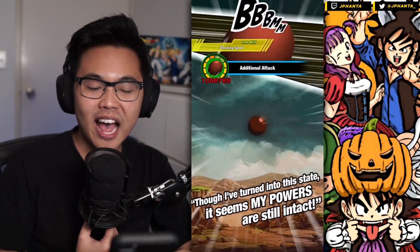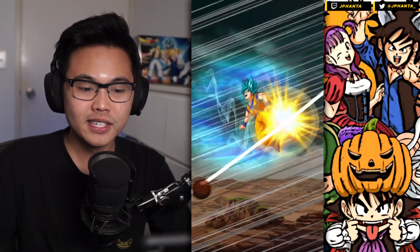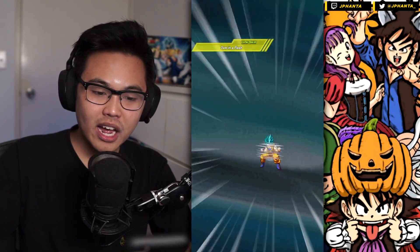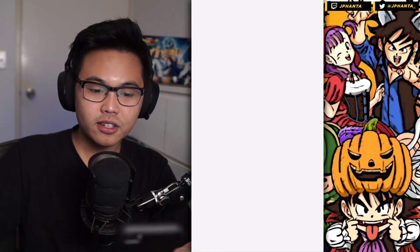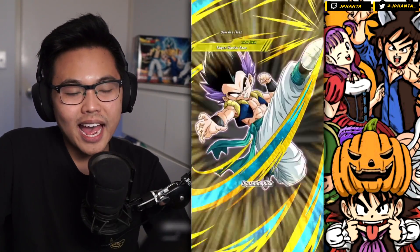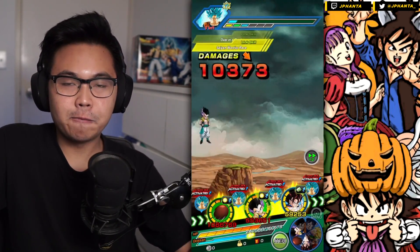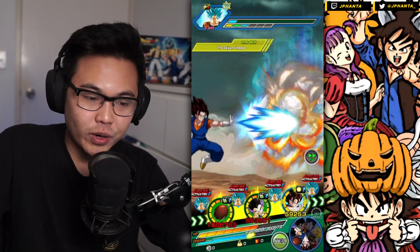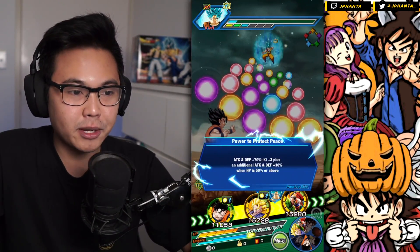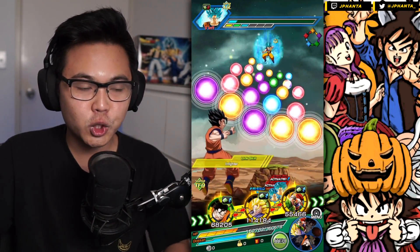1,000,000 attack stat at this point, and we get 552,000 damage. Can we get a crit? I have no more items either. 560,000. Are we going to take this super attack? No, we're going to dodge it — and we dodge that. At this point you tank for double digit damage. It's just whether or not you think you can build up the attack and defense to a reasonable amount to tank a super attack from MUI Goku. For me personally, I think I could just make it, but you need to rely on those orbs for sure.